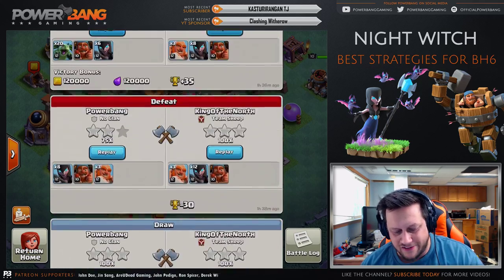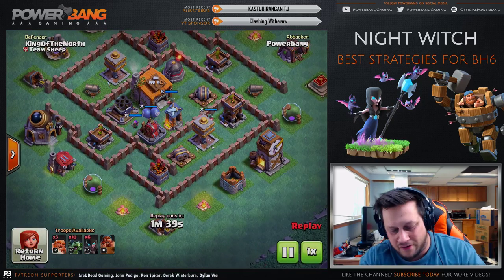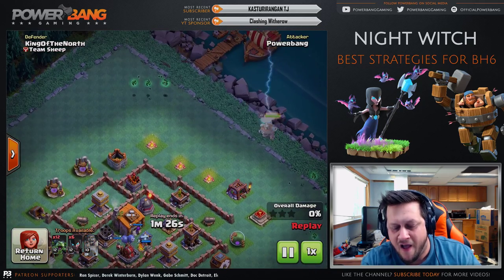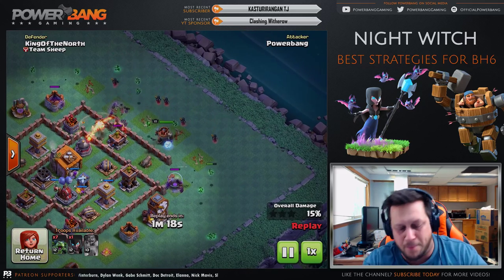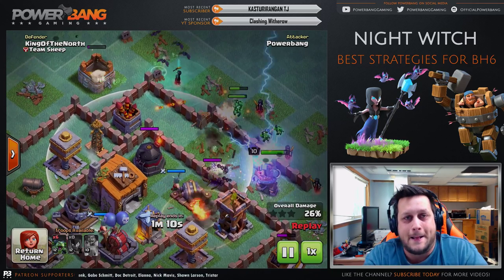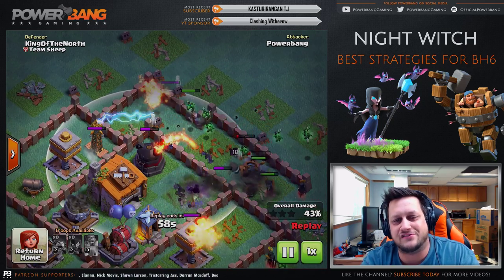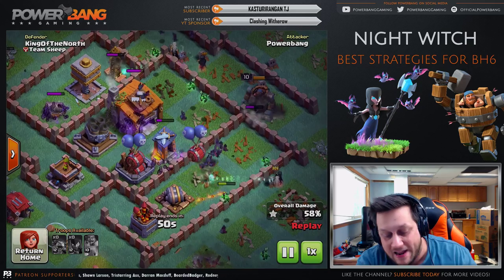This is where we got into some other strategies — the first ever strategy with Minions and Night Witches. This strategy right here is the future, I'm telling you — super super strong. Watch the minions here: they start the funnel, dropped from far back to crack off the corners and get that funnel created. Then the Battle Machine from way downtown. The reason this works is you can approach air-targeting splash units like the air bombs and the Roaster, and it does not target all your air troops at the same time because they're at different ranges — minions hanging a little further back, bats up front.